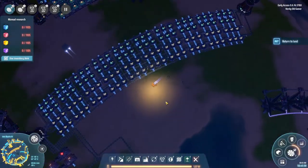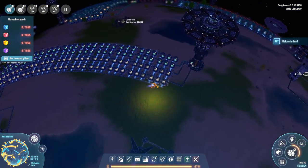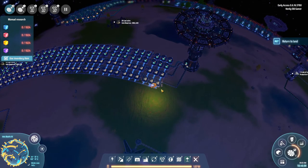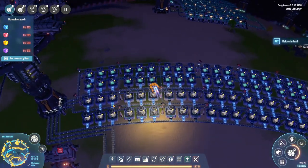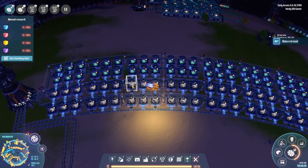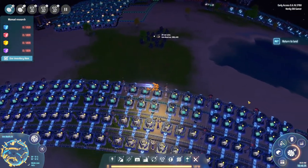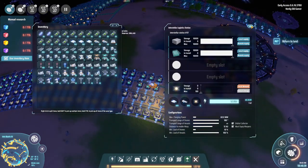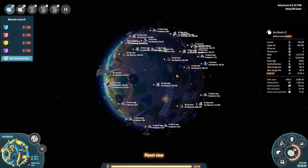Welcome back folks, we are playing Dyson Sphere Program and I am loving it. A lot has happened in between episodes - I have been preparing a lot of things for us so that we can finally travel to other stars, hopefully this episode. First of all, I have set up increased stone production so we are producing 60 stone bricks per second and 30 glass per second, and that's all going in here being locally and remotely supplied.